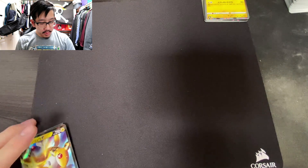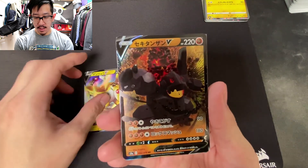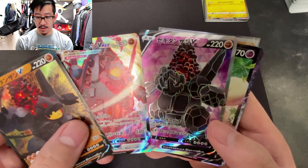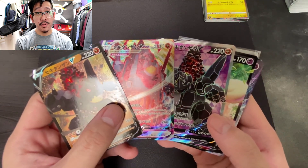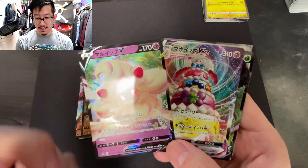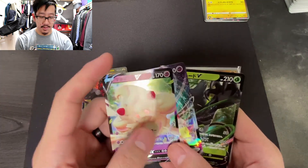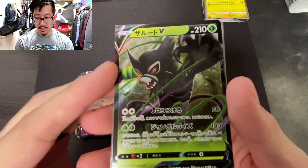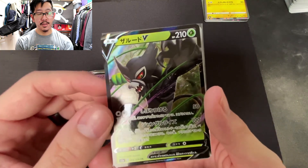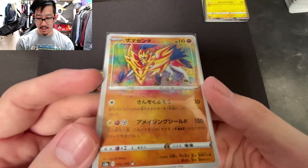Quick recap of the pulls we got today: we started off with the Amfrost V, very nice. We got the Coalossal V, the Coalossal V-Max, and then the Coalossal V full art — which was super amazing — so we got all three. I'm not sure if there's a hyper rare of the Coalossal V-Max, but if there is, that's the only one I'd still need. We also got the Alcremie V and Alcremie V-Max — that's why I love Japanese sets, they just pair them both together. And we got the Zarude V, probably one of my favorite cards in this set by far, being a new Pokémon. Of course, our amazing rare was the Zamazenta — a beautiful, beautiful card.